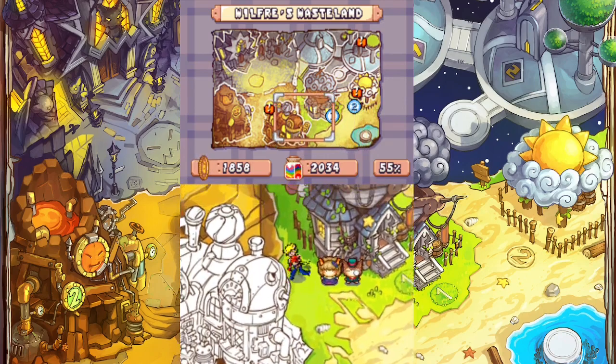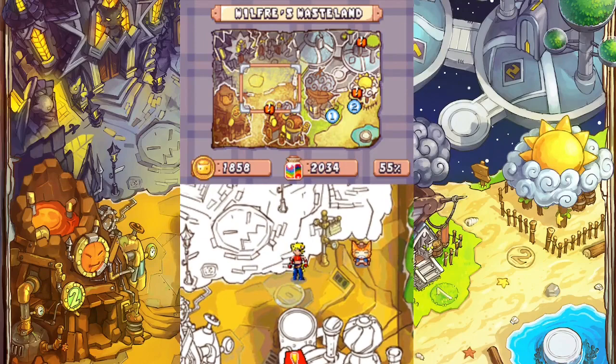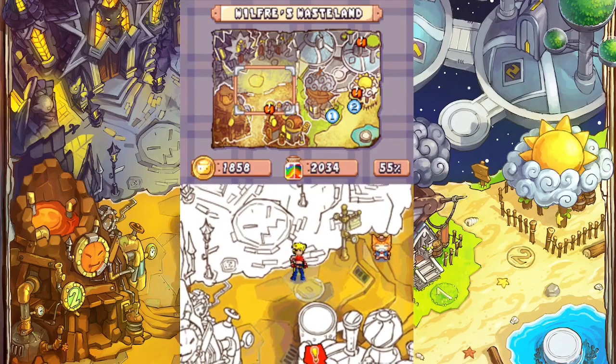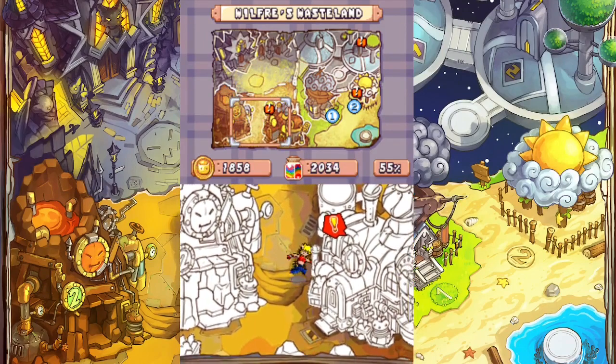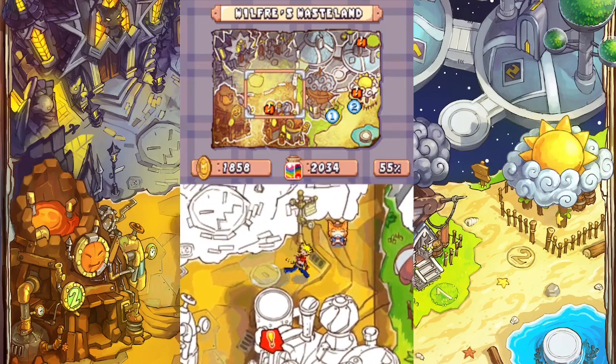In the last episode, we made it to Wilfrey's Wasteland, and apparently there's like a forcefield thing that prevents us from getting close, so we need to... Oh yeah, also the mayor's here. I don't know how - he's dead.